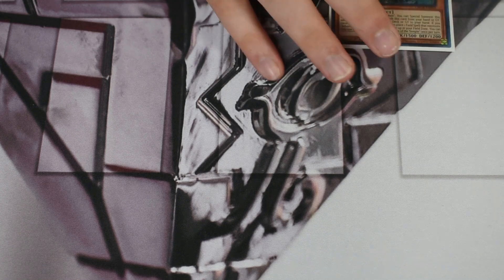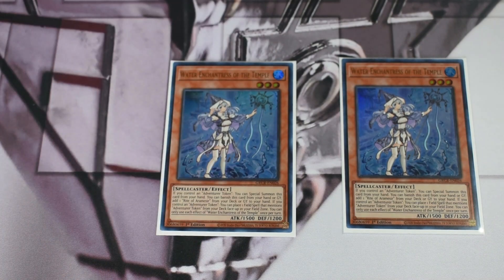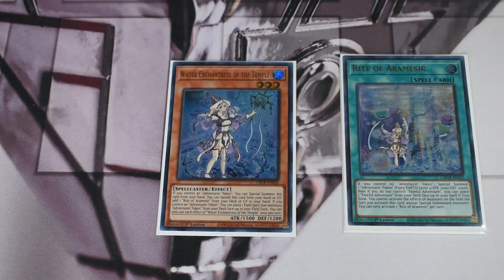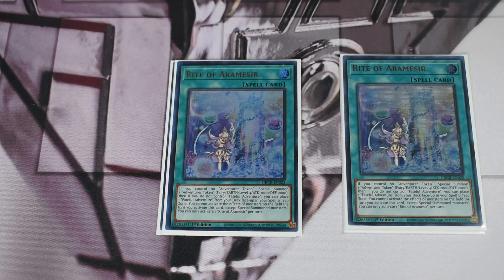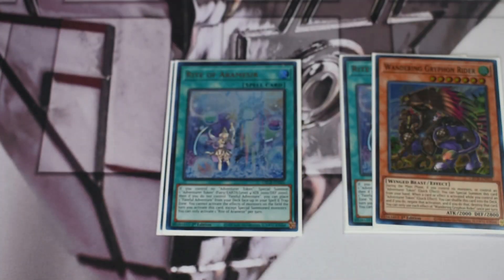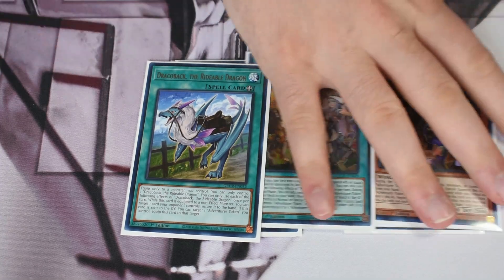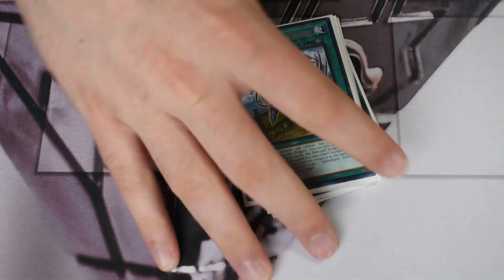For the rest of the deck, we have a couple of different engines. Starting with the Brave package: two Enchantress and two Right. You could bump this up to three, but I wanted diversity in hand traps and other slots. Honestly, my luck with Brave is probably the worst out of everyone — I always draw three Brave cards minimum — so I tried to reduce that. Then we have one Griffin, one Fateful Adventure, and one Draco Back, which is pretty standard.